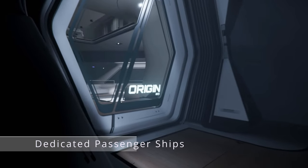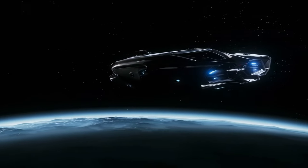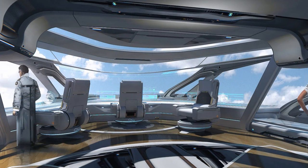First, we'd need the passenger ships to be flight-ready. Ships like the Genesis Starliner, Origin 890 Jump, and even the Crusader Hercules could serve different passenger transport roles. These ships need to be outfitted with the necessary amenities to make passengers feel at home. The Genesis Starliner would be ideal for short-to-medium-range routes, the Origin 890 Jump perfect for luxury or VIP missions, and the Crusader Hercules for mass transport of large groups.